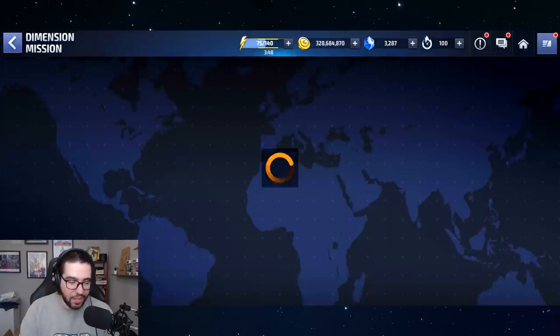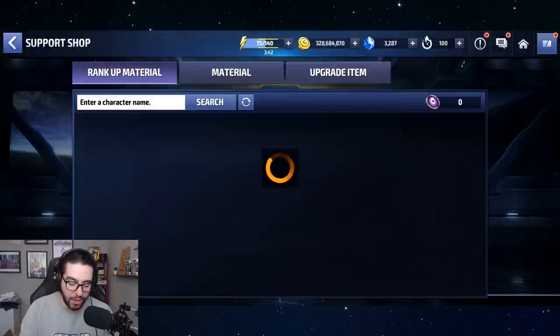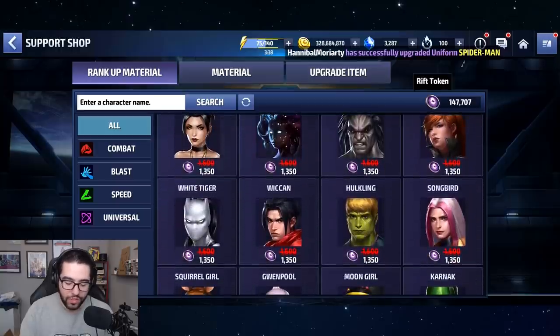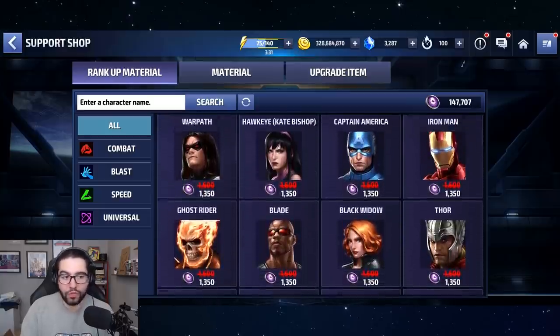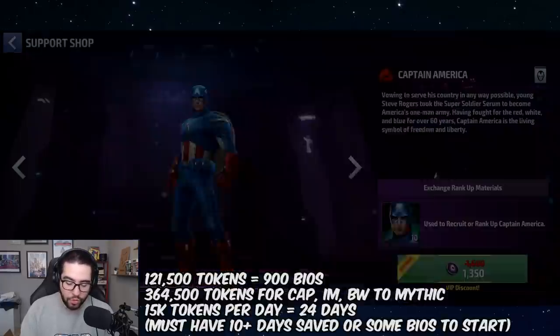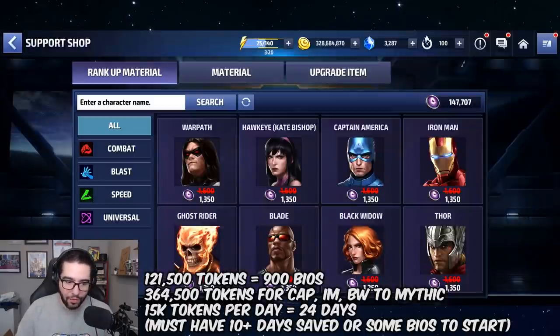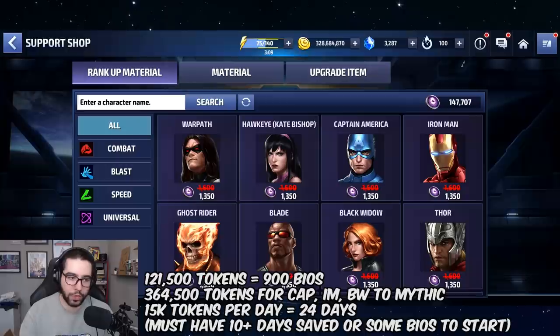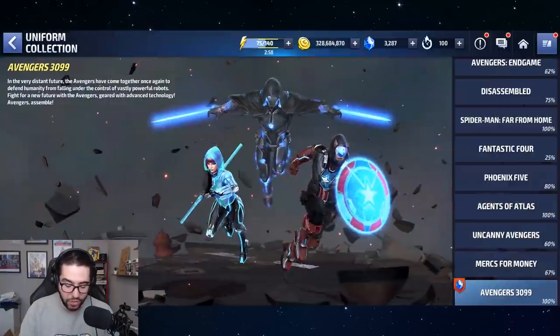As far as getting those bios, you can get them quite easily if you've saved up Rift tokens — assuming you have a large amount saved up. If you're spending them every day, you wouldn't have them to spend. You can get 200 per day for 27,000 tokens, so you'd probably need around 100,000 tokens total, which you can actually farm in less than two weeks. But for those two weeks, all of your tokens would be going toward Captain America, Iron Man, and Black Widow bios, assuming you started at zero.